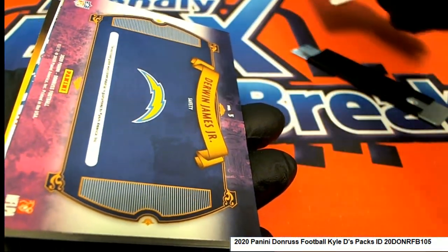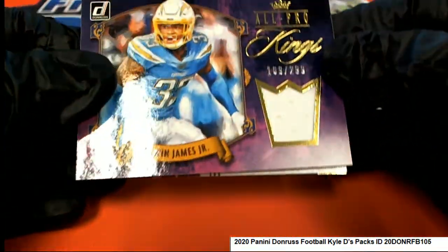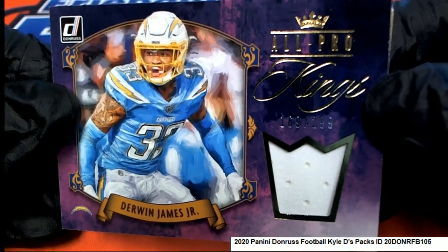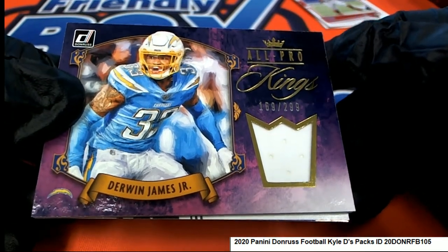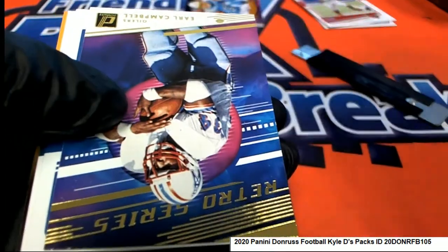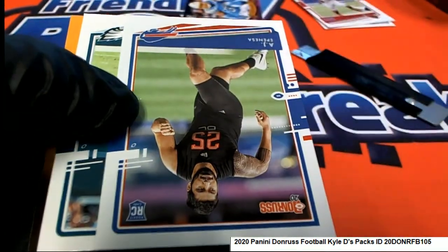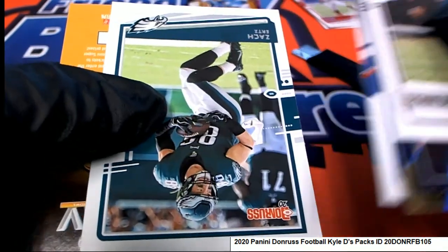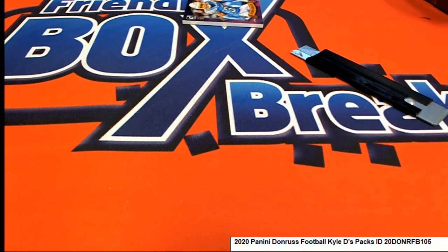Look at this — Derwin James! Nice hit. All-Pro Derwin James. All-Pro Kings array rookie canvas — Zeke Elliott. Retro Series Earl Campbell. That was a pretty good pack there for Kyle. Congratulations, Kyle D!